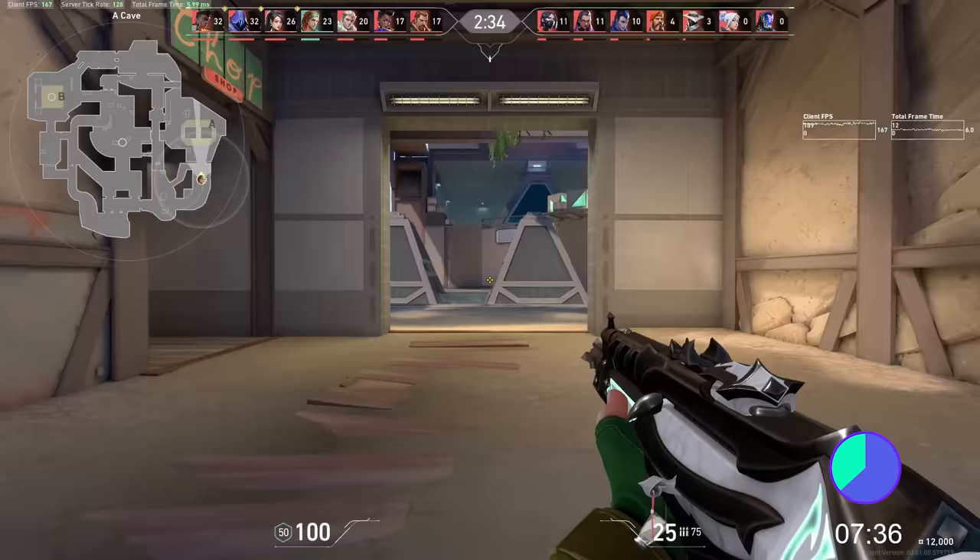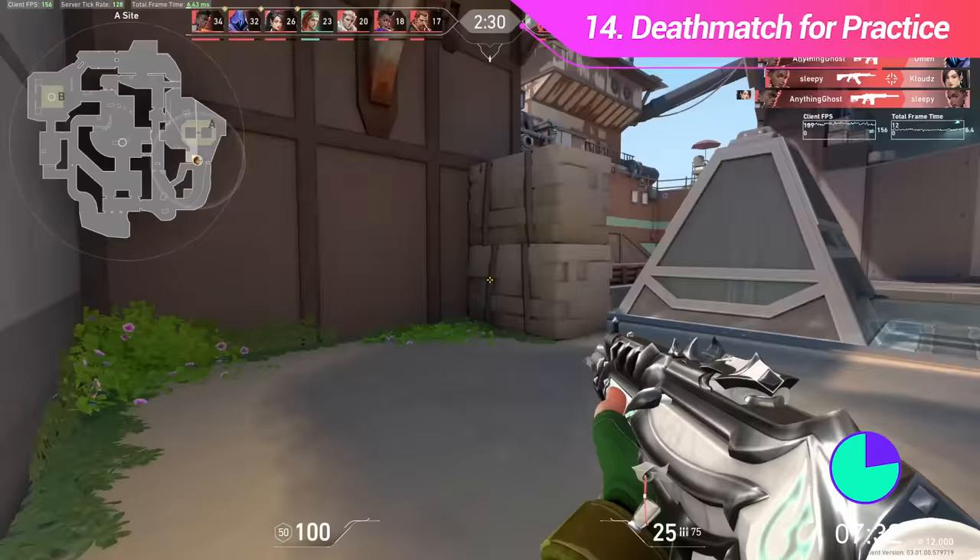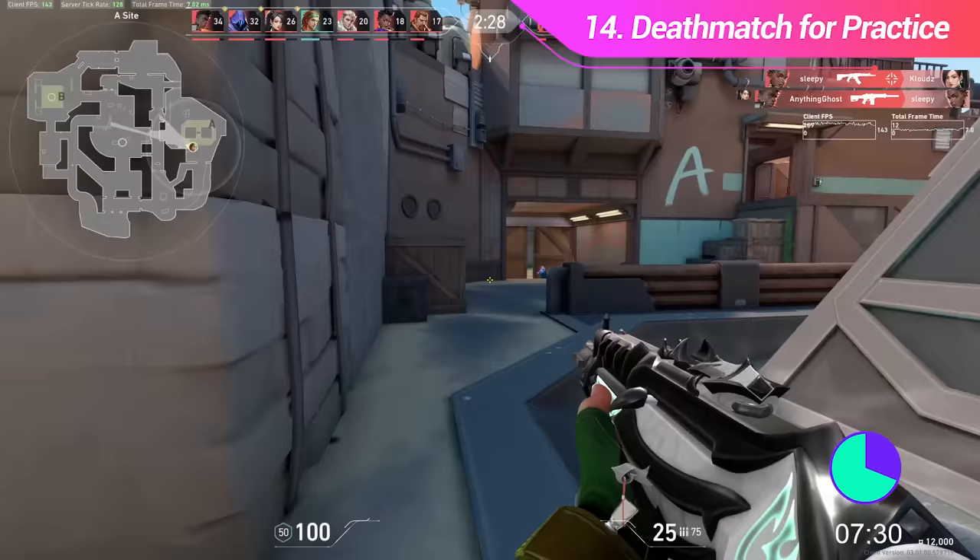When playing deathmatch, stop playing to win it and start playing to practice for the real game. Rather than searching for kills, try to clear angles how you would normally clear them. This is going to get you killed sometimes, but you'll train your muscle memory better and it will transfer over to a real game more cleanly.